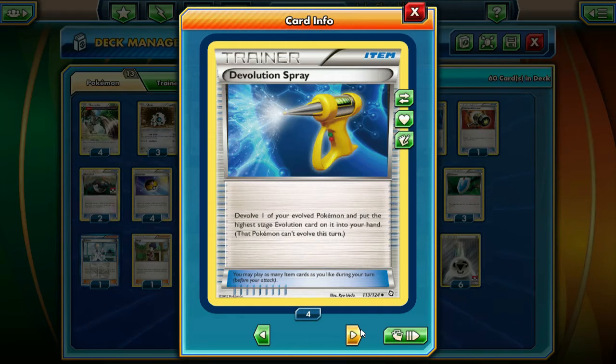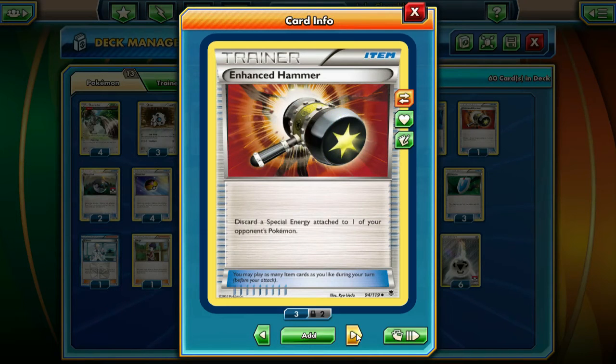Crushing Hammer is really good in this deck — we need cards to slow down our opponents, and Crushing Hammer does that. The coin flip makes it balanced, but it's very good. Then we're running four Devolution Spray, which works with Aggron. It allows us to devolve our Aggron or Lairon and re-evolve the next turn, essentially milling three more cards each time. We run three Aggron, so that's up to seven evolutions times three — potentially 21 milled cards from Devolution Spray alone.